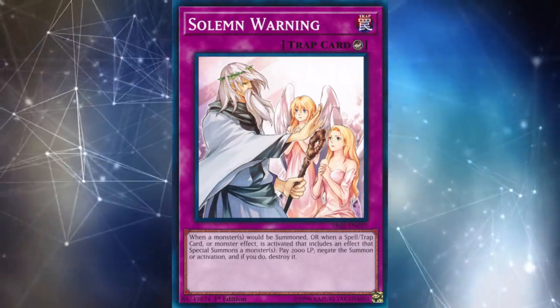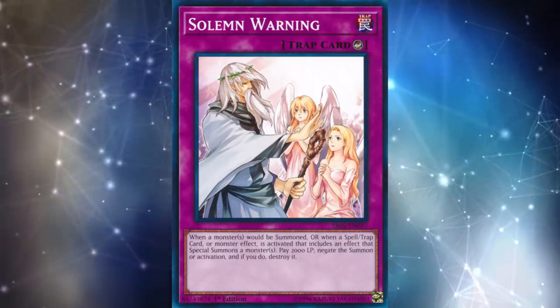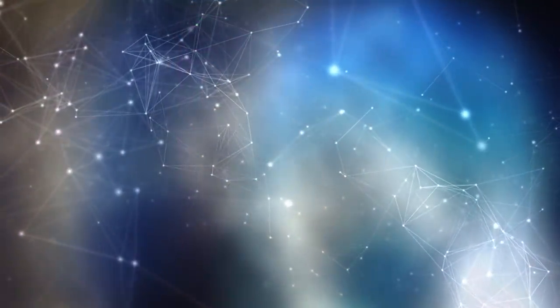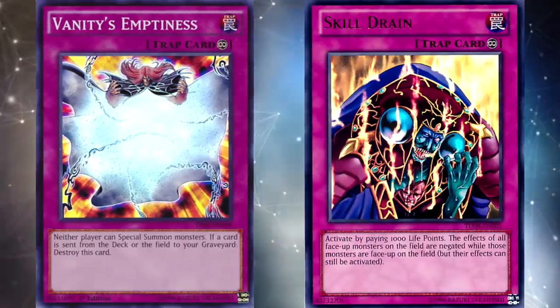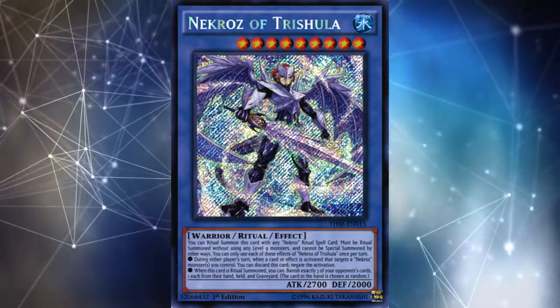If you think back to 2014, which is where this switch really happened, many of the combo-heavy decks like Sylvans and Dragon Rulers still played some trap cards — things like Vanity's Emptiness and Skill Drain. But after 2014, getting into 2015, it's really Nekroz's format where we see people just cutting all trap cards entirely.